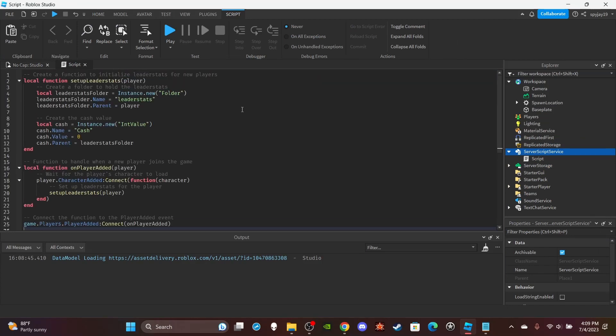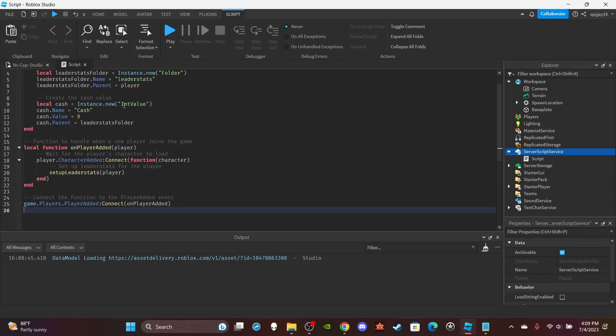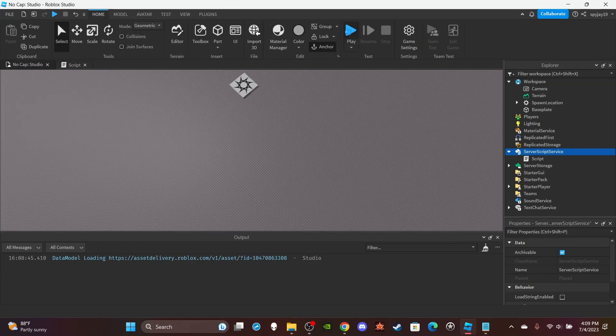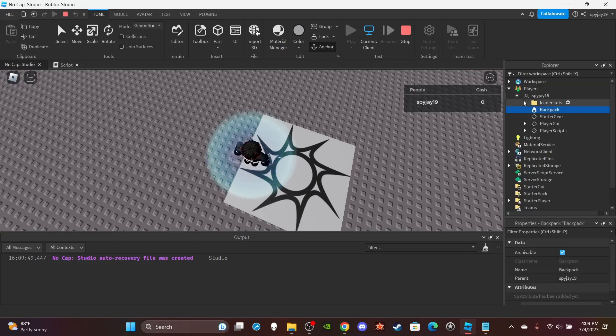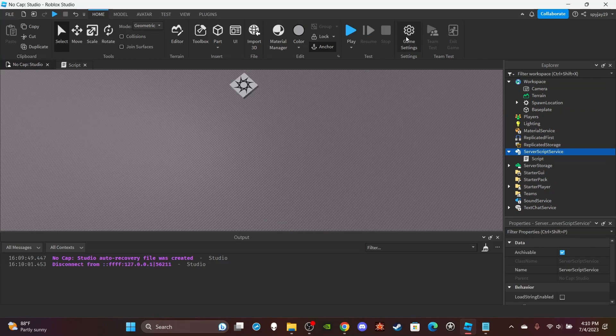I copied the code over, opened up Studio, and pasted the script into ServerScriptService. I really like how it comments out everything — not only is it making the script for you, it's also explaining everything. You could genuinely learn how to script from ChatGPT. It creates the leader stats folder, parents it to the player, and makes an IntValue. I changed it to a NumberValue. I clicked play and there we go — cash is set up. LeaderStats and cash. ChatGPT: one for one.